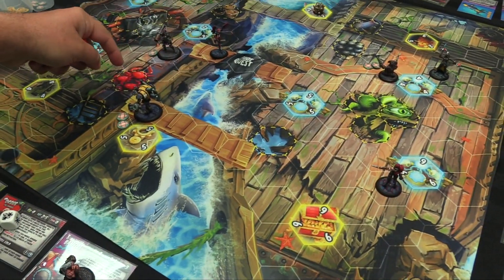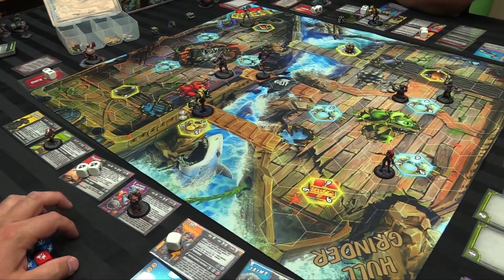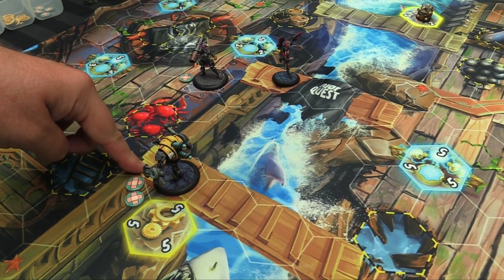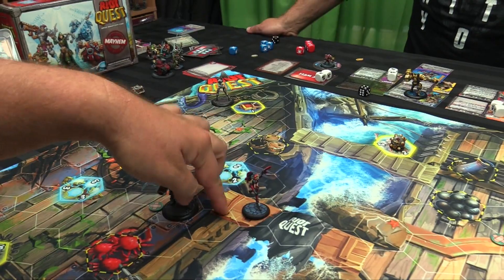I thought you could shoot across those. Hmm — can't actually shoot him because it's not one-two-three away, it's four away because I can't shoot around the corner there. I need one more square of movement. I have to shoot into her if I want to shoot anybody.